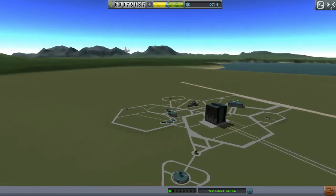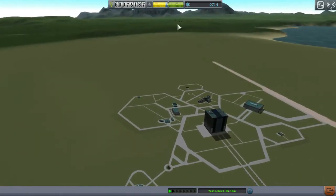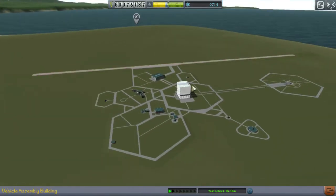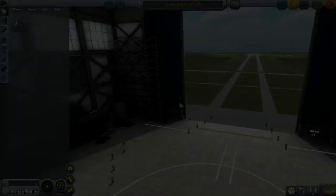We basically need to do science. There's mountains over here and biomes that we can probably go to over there. So let's see what we can build in our vehicle builder here.